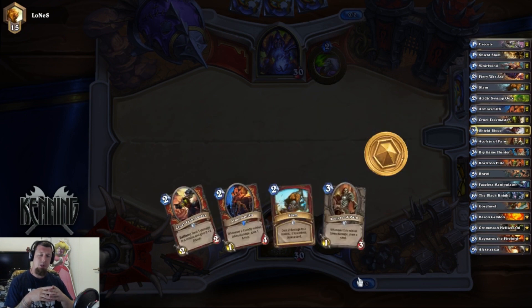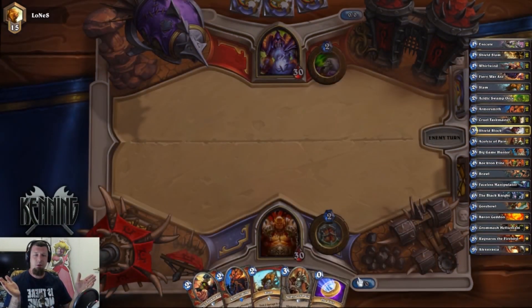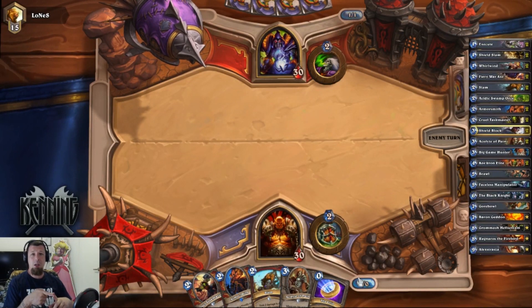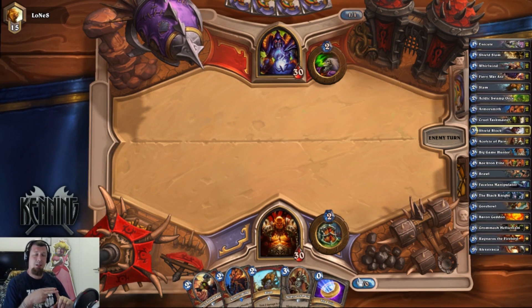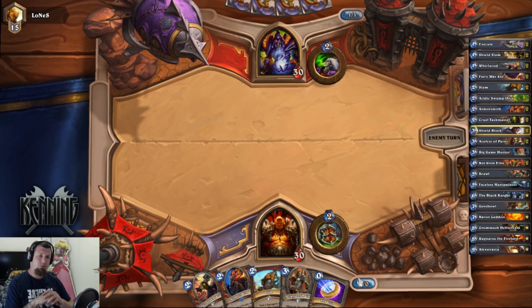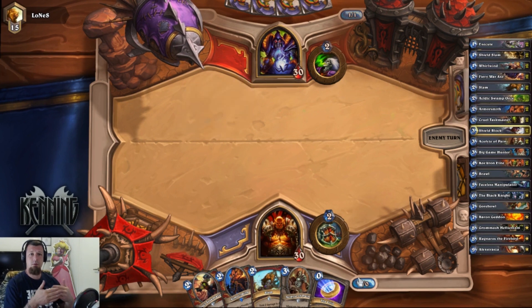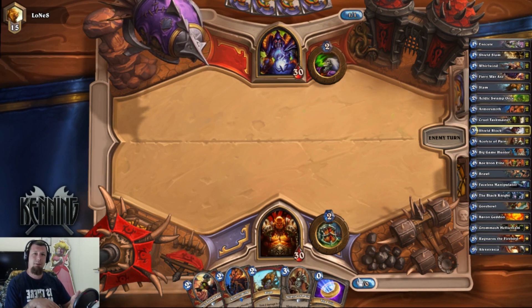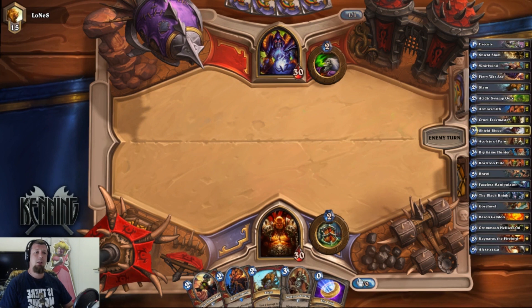The idea is that we control our opponent's board from the start all the way through and stack armor as much as possible for a couple of reasons. We have cards that combo with armor, and we have a lot of weapons so we need to stack armor because we're going to take a lot of face damage. Another thing I learned from last week: use your hero power last, at the end of your turn, because the armor is more important than health. We have a lot of cards that combo with our armor and hero power.